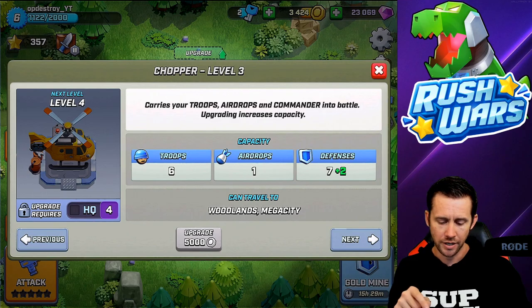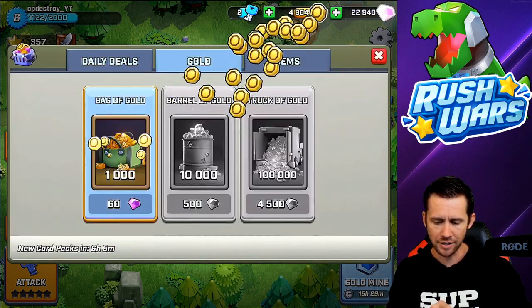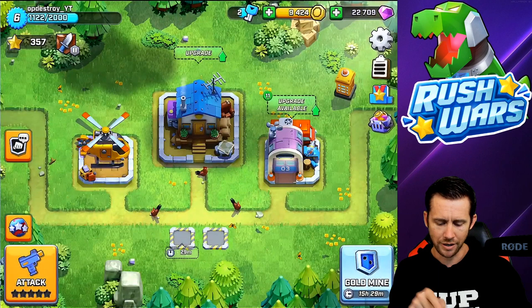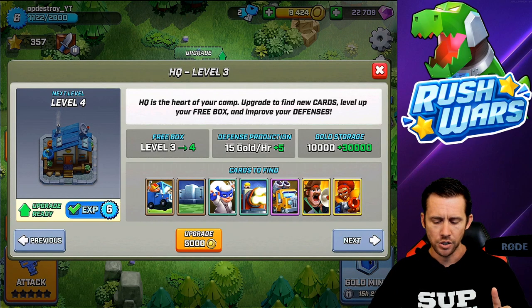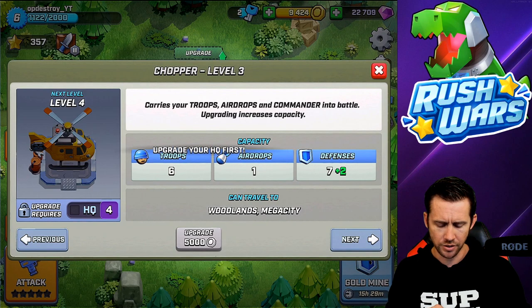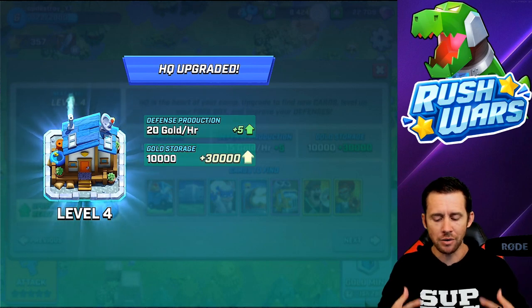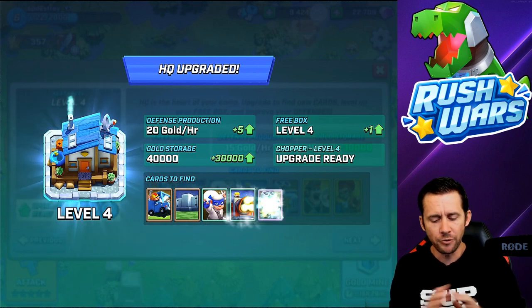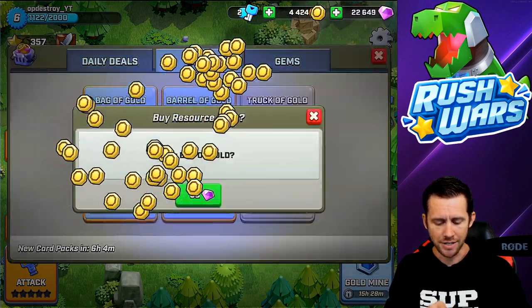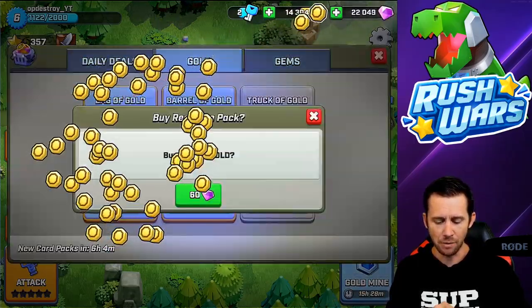I believe I can upgrade my helicopter - it's gonna cost 4k, so we need to add more gold. Only 60 diamonds, not too bad - let's fill that right up! As you increase your gold storage you can store more. Currently I can store 10,000. I can't add more because that would override the cap. I need to upgrade the HQ first. There we go - we had to upgrade it first. No free lunches in Rush Wars! Now my gold is gone, let's replenish it. I've increased my storage so I can just keep dumping!